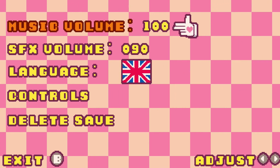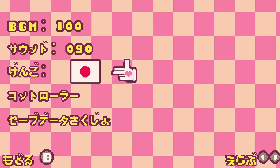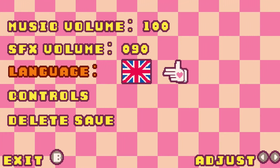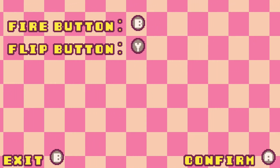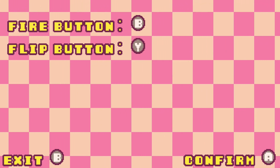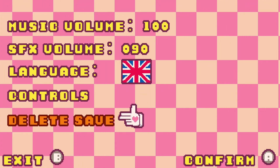All right, so in the settings we have supported languages, music volume, and sound effects volume. For controls, you fire with the B button and flip with the Y button — pretty basic controls. Not much to it other than the fact that it is geared towards lewd content and it is a shmup.